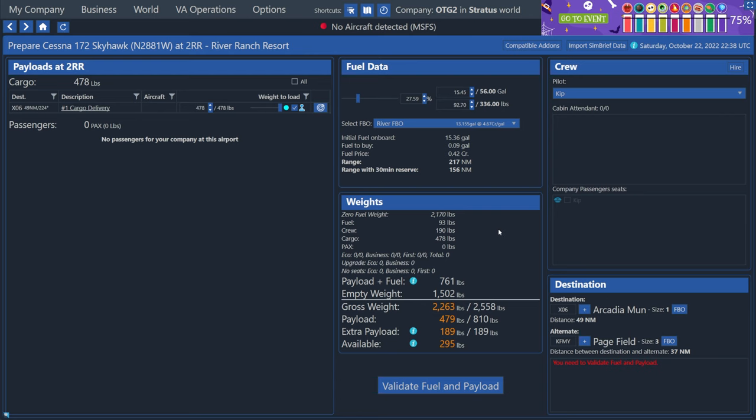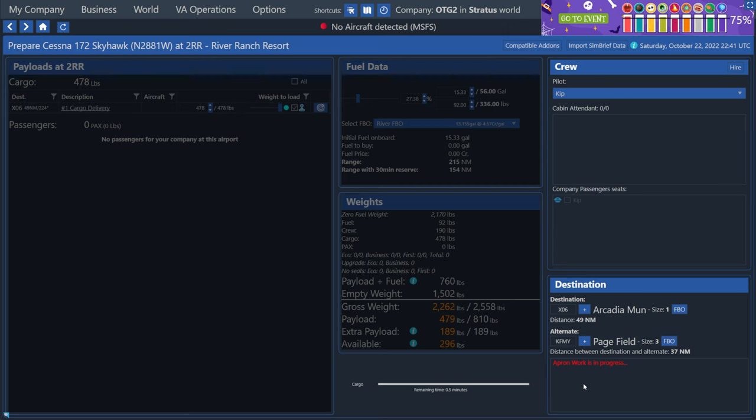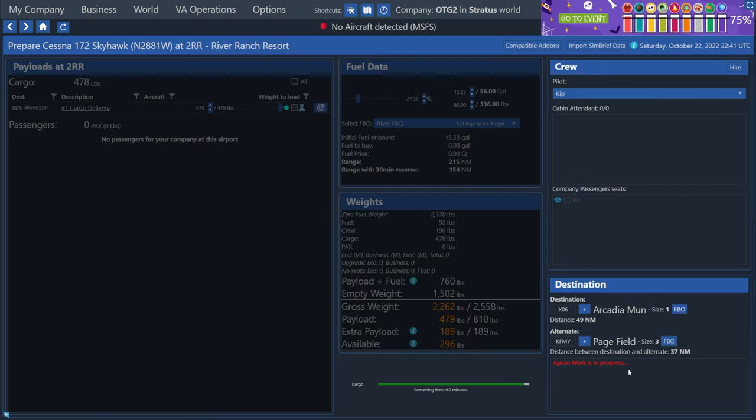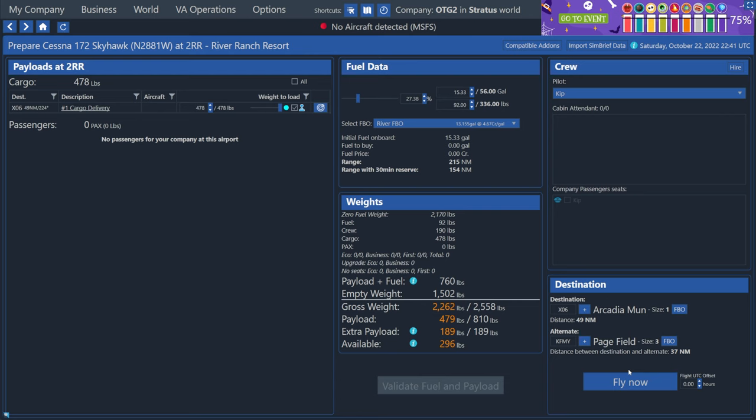So now that I have that figured out — we have enough fuel and we have the cargo ticked on the left — all we have to do is hit the validate fuel and payload button at the bottom. And this will actually start the process of loading the fuel, passengers, and cargo into the plane. Once that's finally done, the right side will update and you'll see this fly now button. Now at the top, this is where you choose the pilot that's flying. In this case, it's us.